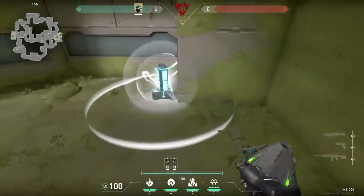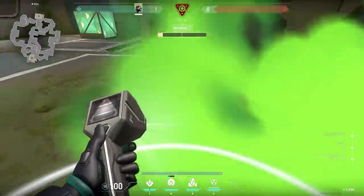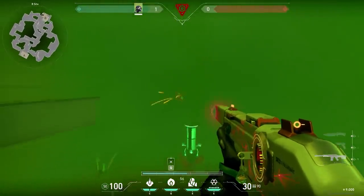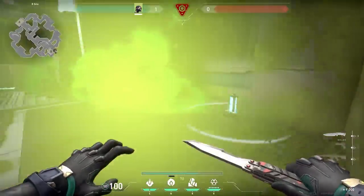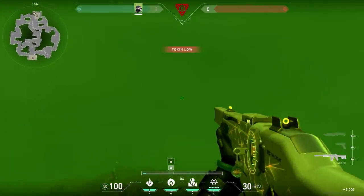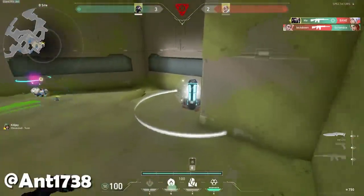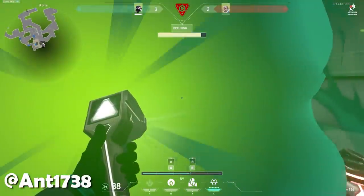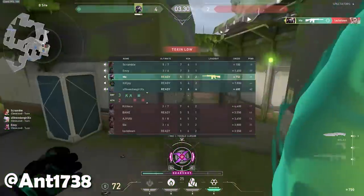With Viper in the post-plant on the defending side, here's a trick not a lot of people know. A lot of people throw their own smoke on top of the spike and then defuse, but if enemies manage to get into your smoke they see you and you're an easy target. Instead of throwing your smoke on the spike, throw your smoke in front of the spike — now you can still defuse behind your smoke, but when enemies enter they don't see you immediately. This is a very cool trick, and it made a clutch possible.